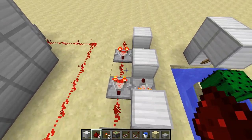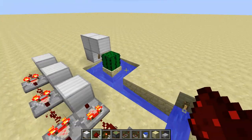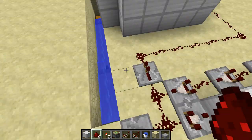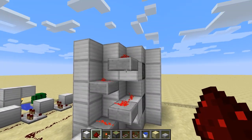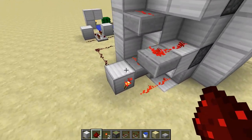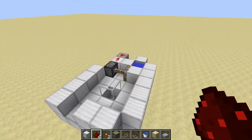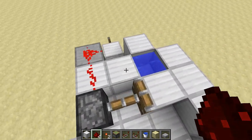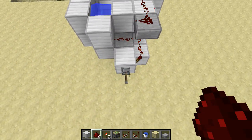We lengthen the signal with the signal lengthener. I made two tutorials about both of these, put them in the description, and they then trigger this mushroom farm which is closed by default and opens if the block with the torch on it gets a signal.